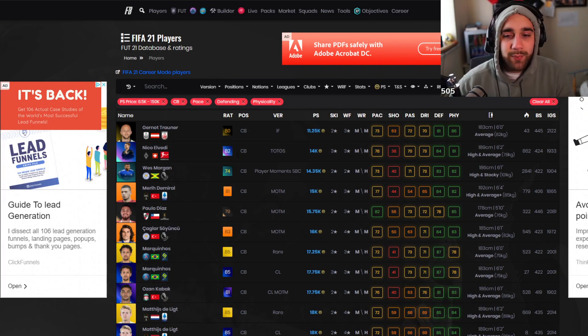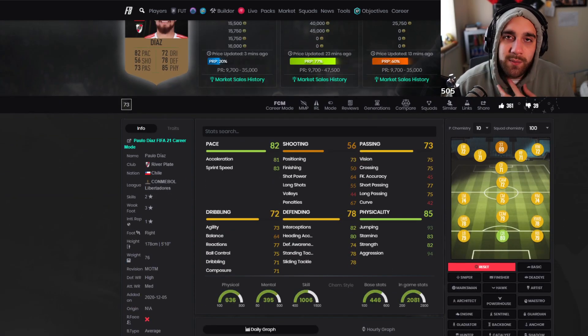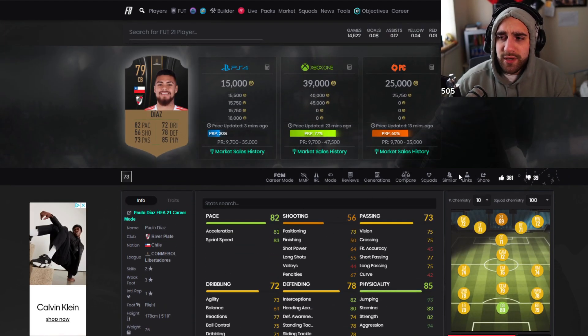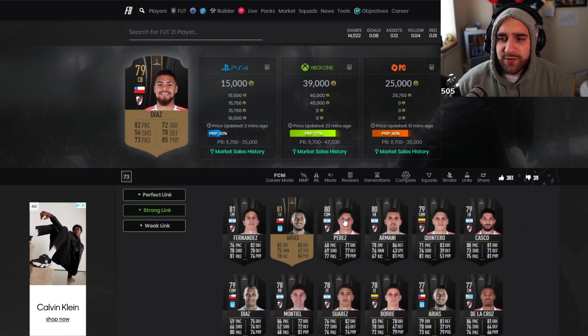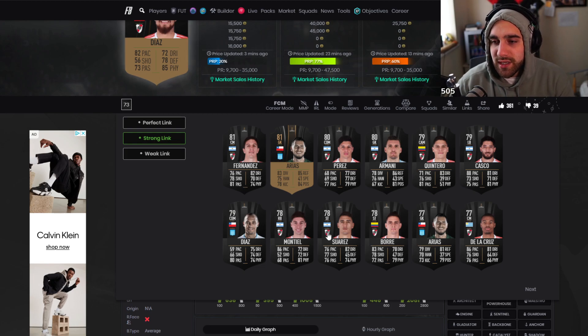Right now he has 73 pace — you can put a shadow on him. This Paulo Diaz, if we get a few links to players like this, I would say this is the perfect player for average players. He has some decent strong links — a strong link to that keeper and he should have a strong link to a left back or a right back. That's actually quite decent.